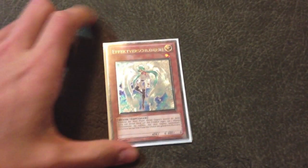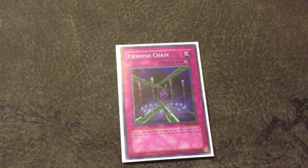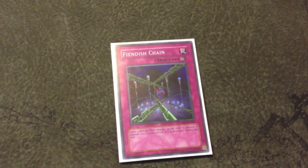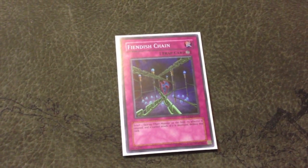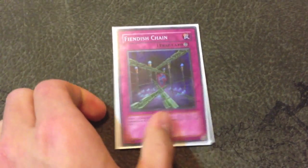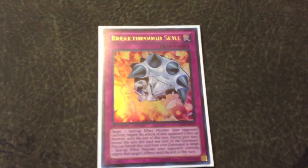Now let's talk about Fiendish Chain. This card is very good because not only does it stop effects, it also stops the monster from attacking. The downside is that it's a continuous trap card — that could be good because it continuously negates the monster's effect and stops it from attacking, but it's also very susceptible to MST. With the current format where triple MST is running around, this card is particularly susceptible.